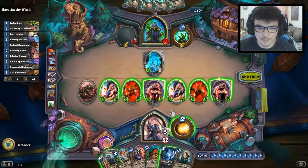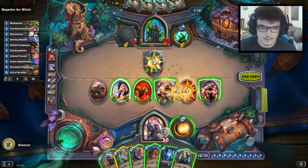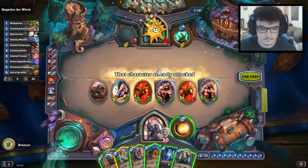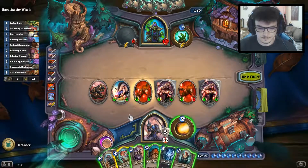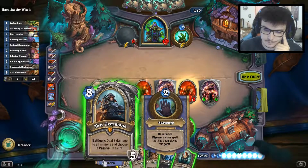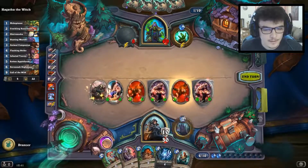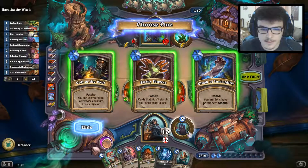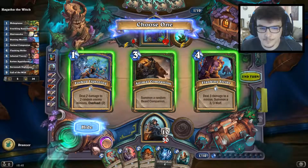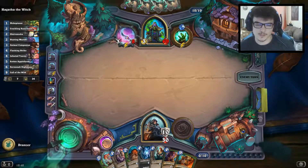If she doesn't get a big amalgamation from this — how do we want to do it? We don't want to waste any damage. We'll make the trade and then go face. We can go with Tess. I think it's a good turn to play Tess even if I don't destroy any of his minions — it's still good. Call of the Wild is really good. I can get back the Flanking Strike and Call of the Wild — perfect, there it is. Next turn I can play it again.